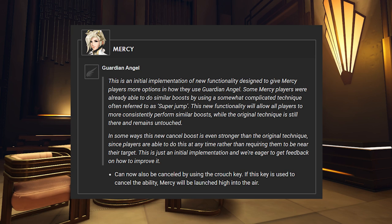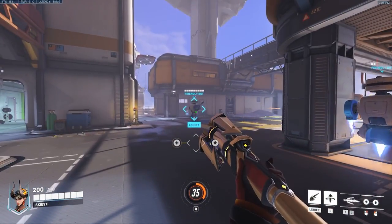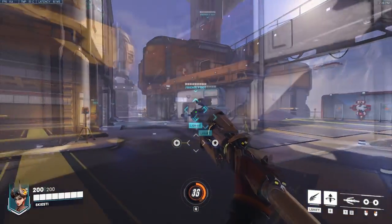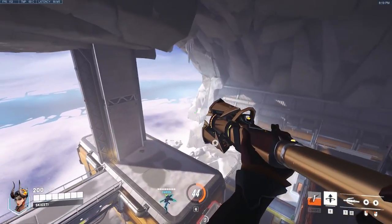Let's quickly cover how super jump works now. If you press crouch at any point during your Guardian Angel, you'll be launched into the air. You do not have to reach your target anymore to be able to super jump, and how high you go seems relative to the ally's height or distance.